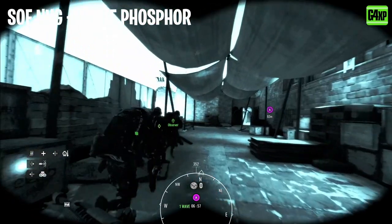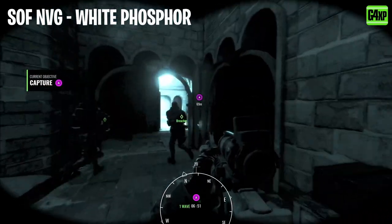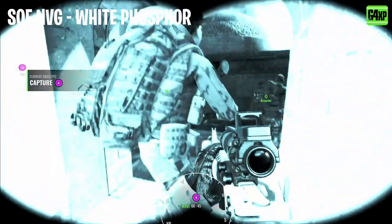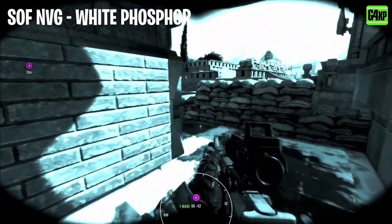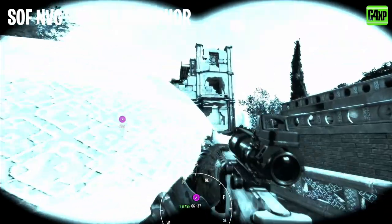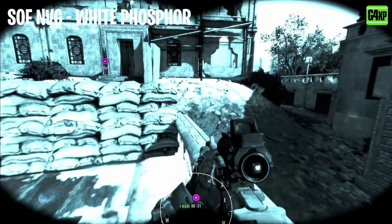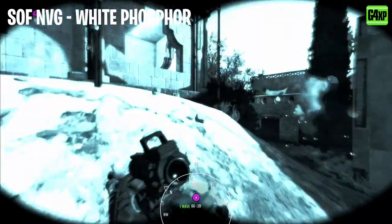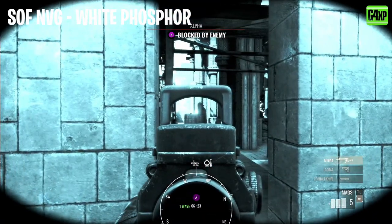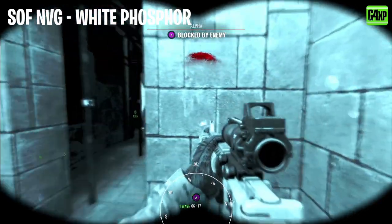Next is white phosphorus, which is a kind of bluey-green colour. It's pretty bright, probably still a little bit darker than amber, and the lights are kind of in between amber and green as far as how they flare. This is the one I had been using — I was quite happy with it until someone showed me amber and I switched. White phosphorus is quite good and does give you a decent viewpoint.